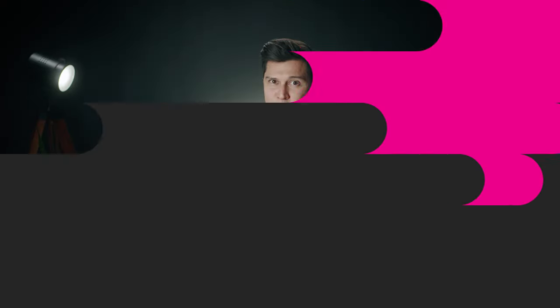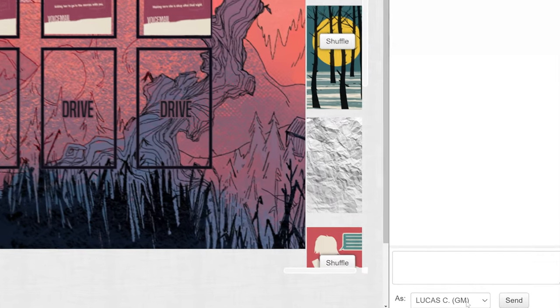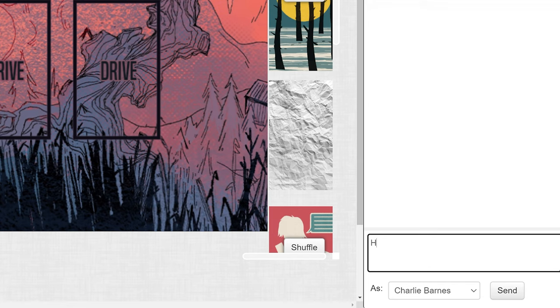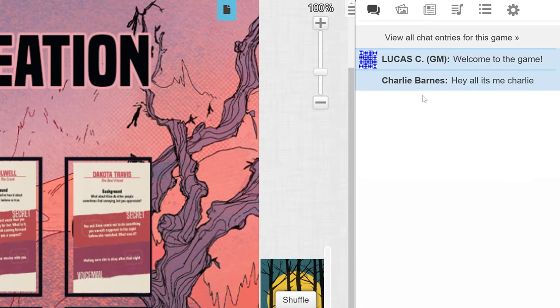The group chat. With characters created and relationships made, it's time to create the group chat. Add all the players to a group chat. Once everyone is in it, be sure to change the players' names in your phone or the chat to their character names. This not only lessens confusion on who's who and who's saying what, but it also helps with immersion.